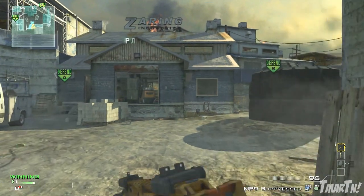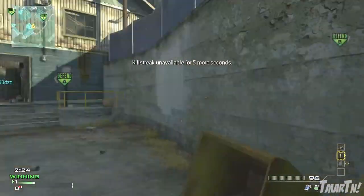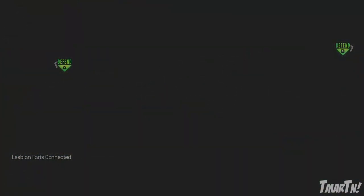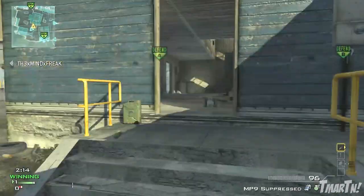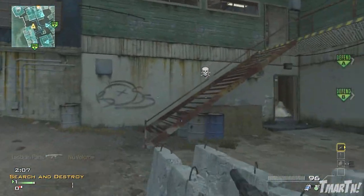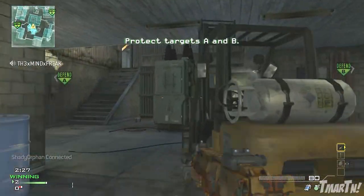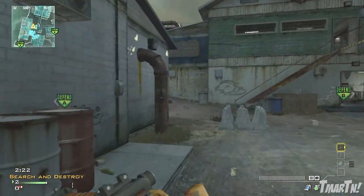The other way to get this KEM Strike is through a field order challenge. When you earn it through field orders, it's actually called an Odin Strike, but it does the exact same thing. This is what we saw on the map Strike Zone - if you pick up one of those blue briefcases and complete the challenge it gives you, it will reward you with a random point streak. It might be a care package, a chopper gunner, or the KEM Strike - or the Odin Strike, whatever you want to call it.